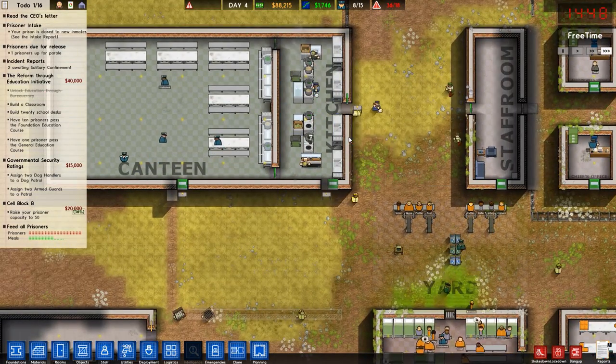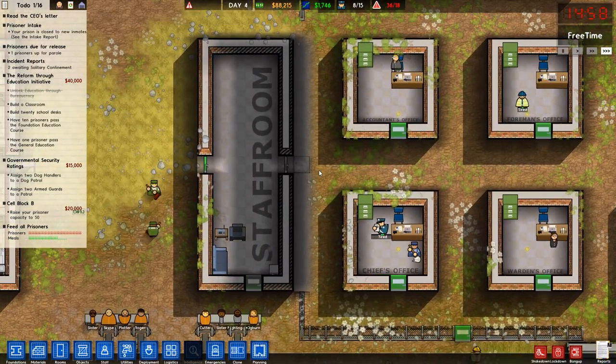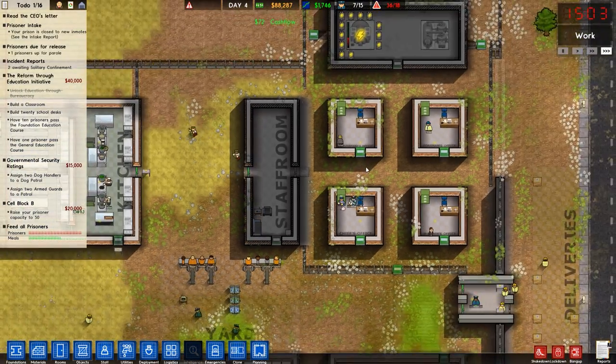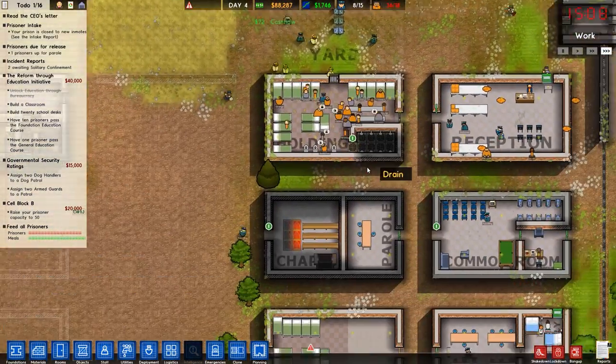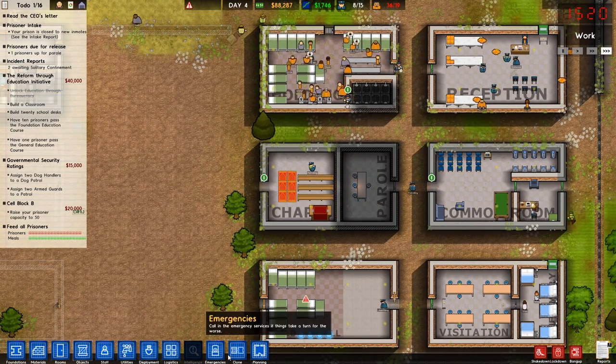Free time - the cooking is going crazy in here. The staff room is going, not everyone's happy in the staff room. Cleaning is happening. I'm feeling pretty confident, other than the fact that we're massively overcrowded. We're doing okay. Clone, clone, clone, clone.